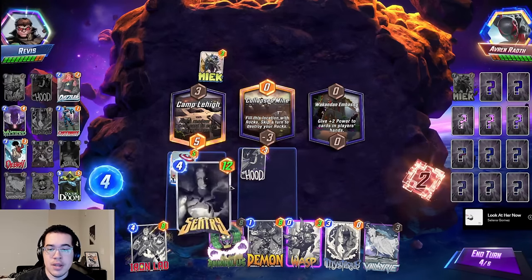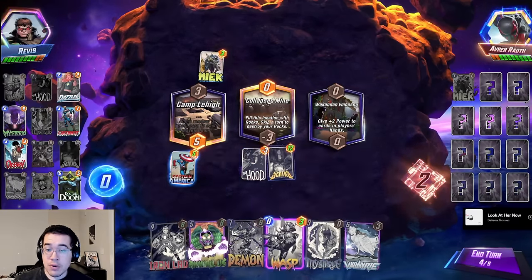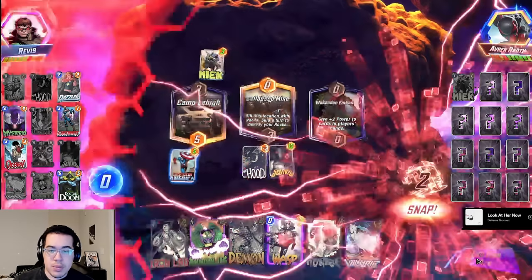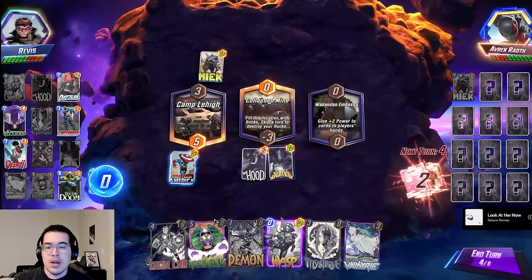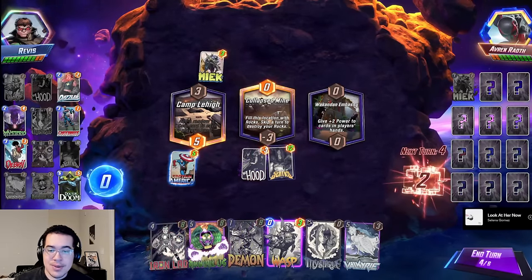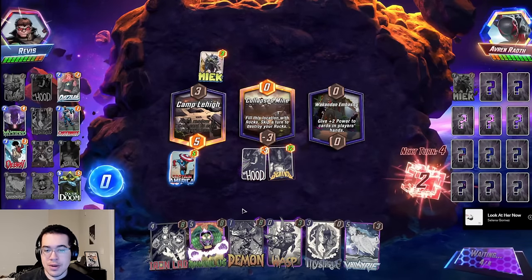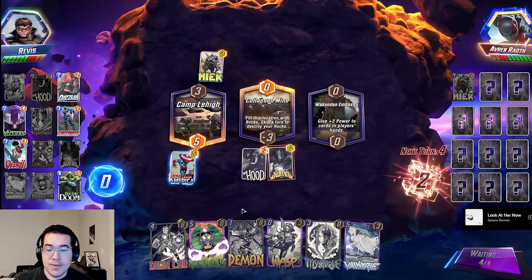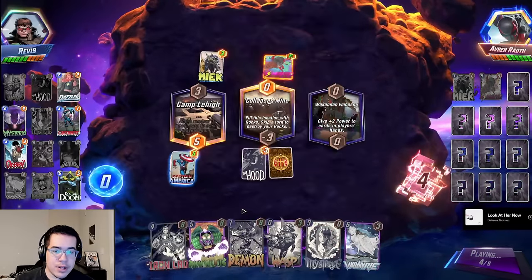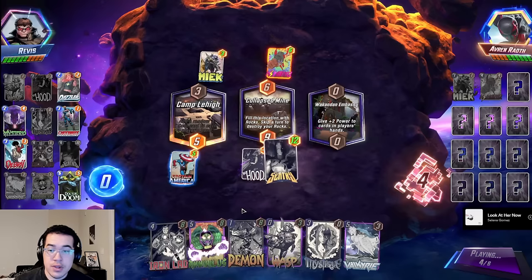That leads to a few extra cards I ended up putting in, which is Mysterio and Debris. They both help you fill locations, they both synergize with Patriot — you can buff the Debris, you can buff the Mysterio. Both of them also synergize with Valkyrie and Dazzler. You can Valkyrie the Clone, you can Valkyrie the Rocks, and your Patriot will help offset this. Overall, it proved to be really, really strong.